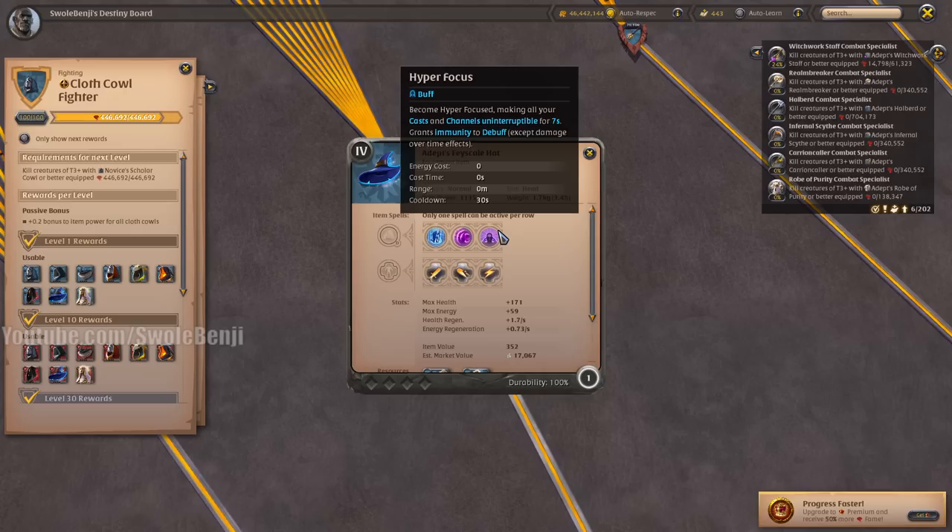The Fae Scale Hat makes your channels uninterruptible. It's used for bombing faction outposts whenever you have a channeled spell like Siege Crossbow or Longbow. It's pretty useful, but otherwise it's kind of a meme and not much useful elsewhere.